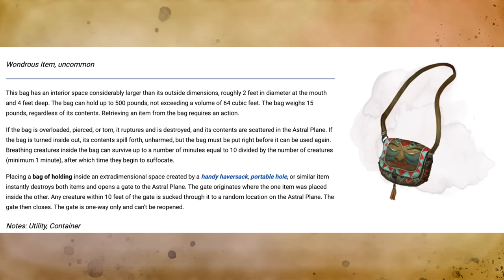The Bag of Holding, much like Doctor Who's TARDIS, is much bigger on the inside. It can hold upwards of 500 pounds and can't exceed 64 cubic feet — about 4 feet by 4 feet by 4 feet. The rules say the mouth of the bag is 2 feet wide and it is about 4 feet deep, so there's almost an entire 5-foot cube inside. The bag, regardless of what's put in it, only ever weighs 15 pounds.